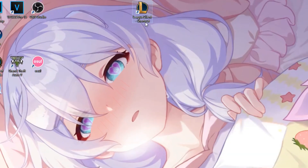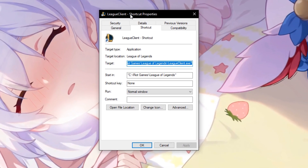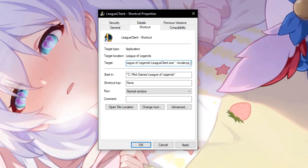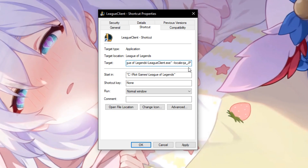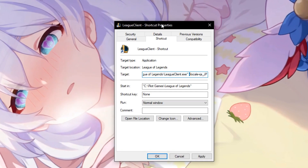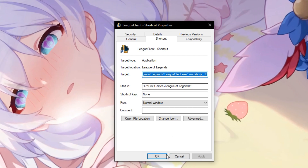Now this is the most important part. You want to right-click on the League Client shortcut and click on Properties. In the target box, go all the way to the right, make a space, then type two dashes, then locale equals JA underscore capital JP. So: two dashes, locale equals JA underscore JP. The code will be in the description so you have nothing to worry about, but make sure you make one space then two dashes — this is where most people get it wrong. There is no way this won't work if you do everything as I show. Click Apply, then OK.